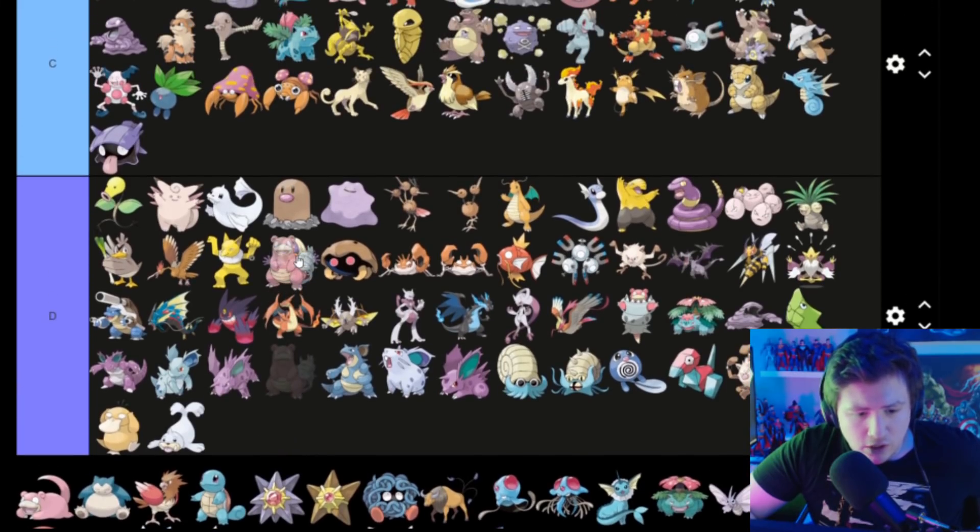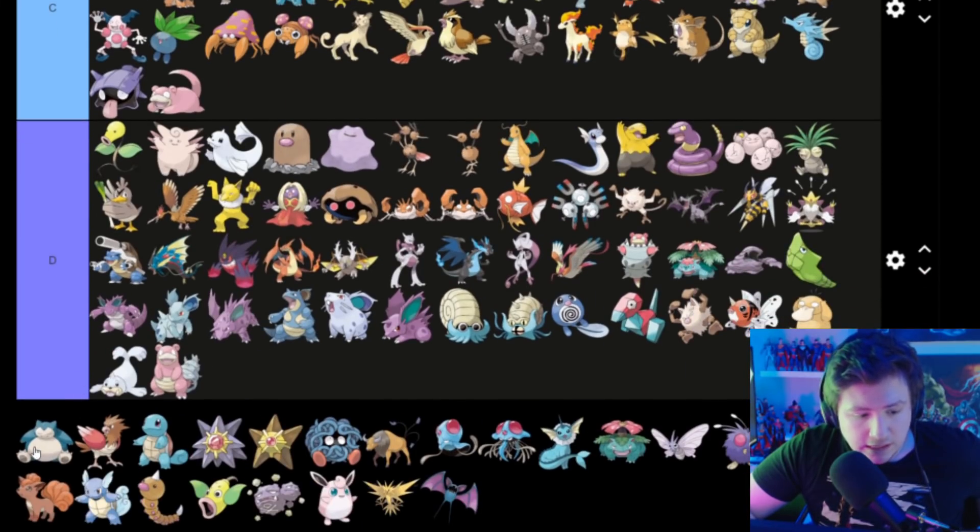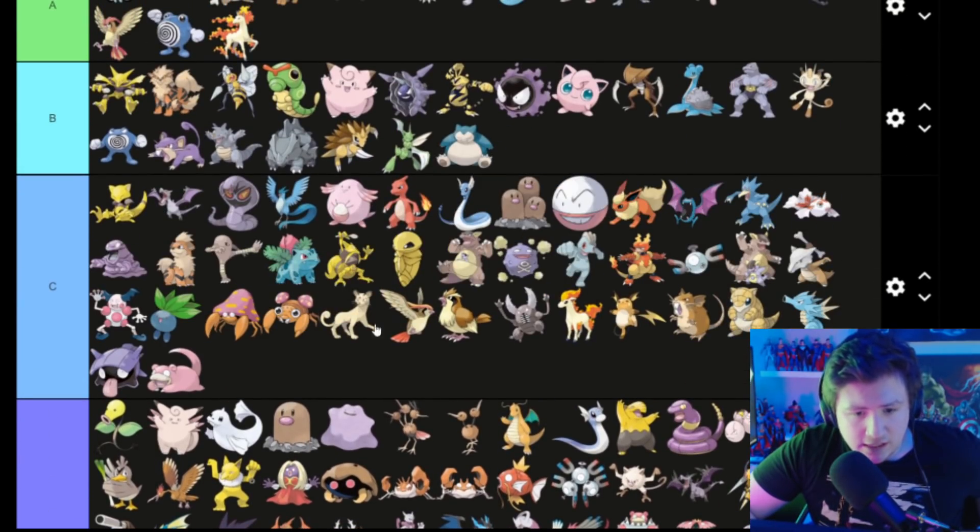Slowbro with a thing on its tail — which makes it a Slowbroski — I don't know what that is, so D. Slowbro is fine — goes in C. Snorlax is kind of a king — goes in B, honestly.